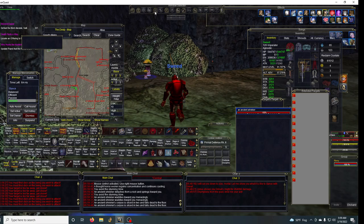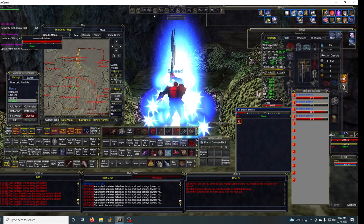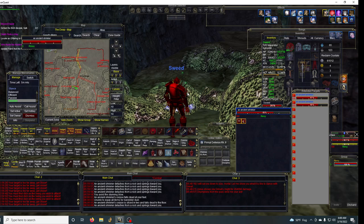And there we go — one tick. That was around 14 or 15 kills. So now let's do this without a mercenary. That was under 20 kills with a mercenary, so without one this should be under 10 kills.